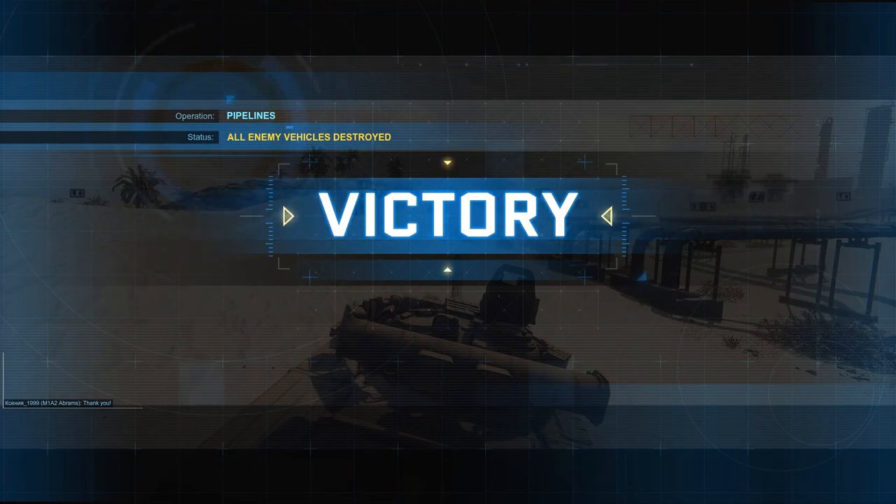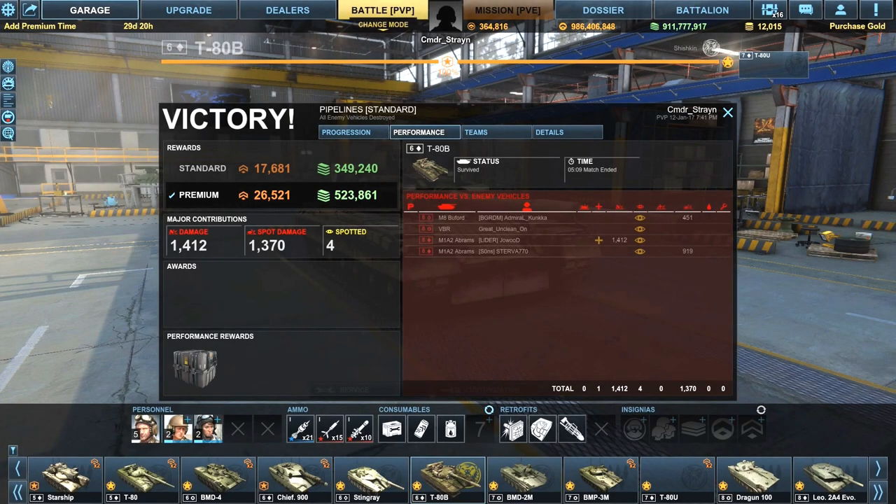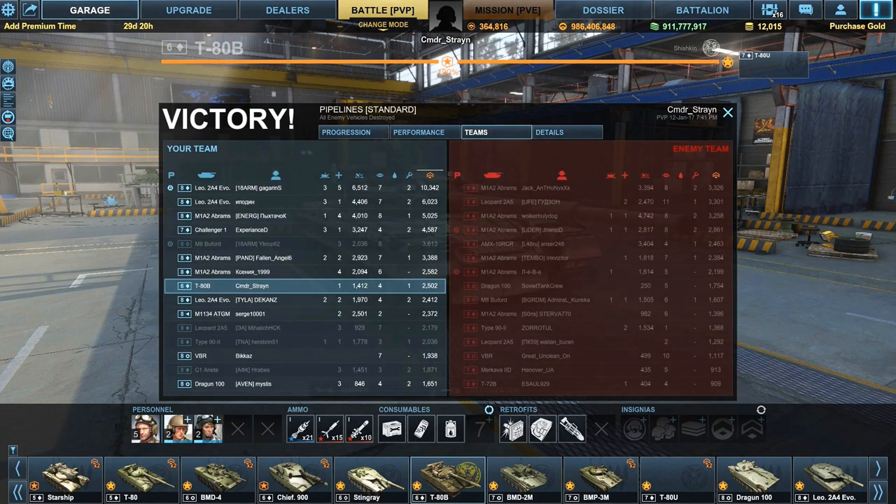There you go guys — the T-80B tier 6 progression tank. I like it. Let's take a look at the post-game stats. I did 1,412 damage, mostly to that single M1A2 Abrams. I bounced a lot of shells, but I also got 4 spots and 1,370 spotting damage. It wasn't the best game ever, but considering it was the first game I got in the T-80B after purchasing it and we did get a tier 8 game, I did okay.